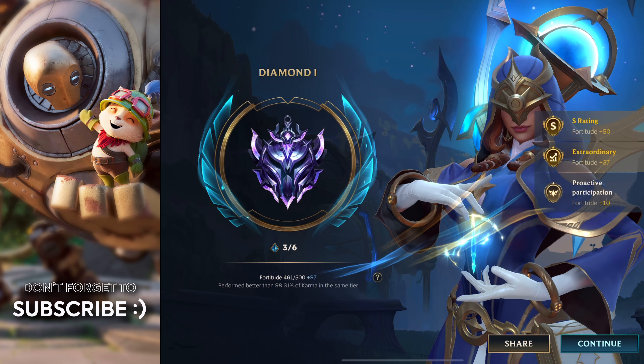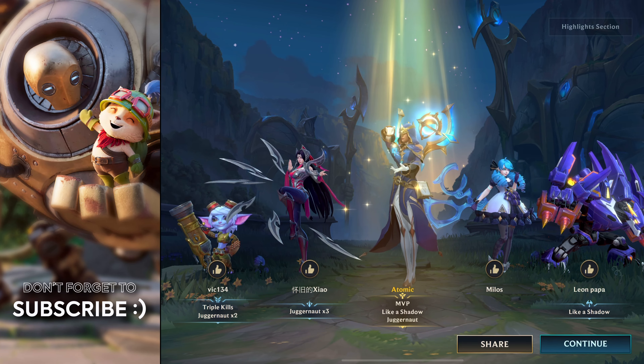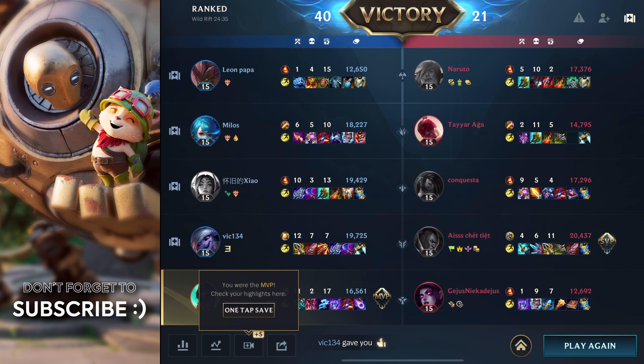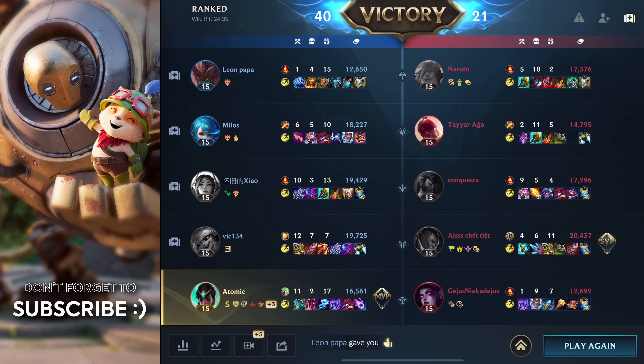If you're trying to learn support, just pick up Karma. She's also very easy to play. I used the meteor enchant right there on Morgana who tried to run away, and killed her again. Four kills already with just meteor enchant.